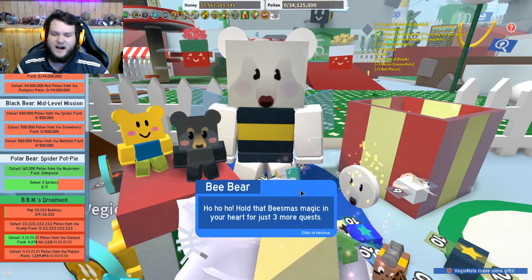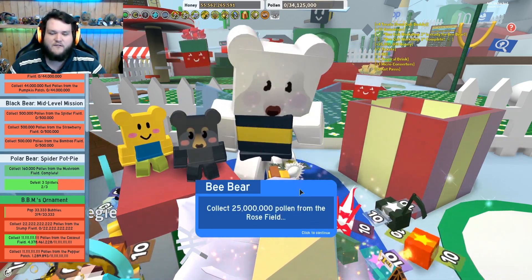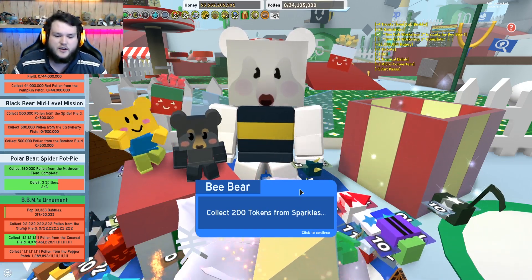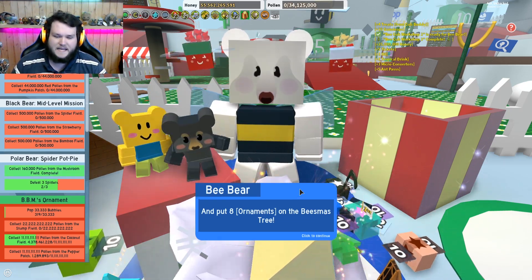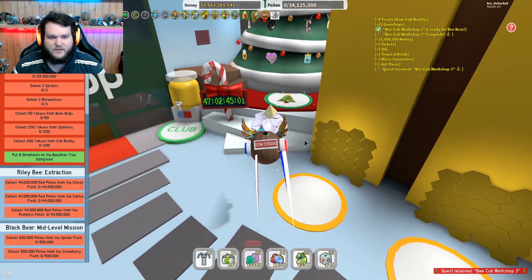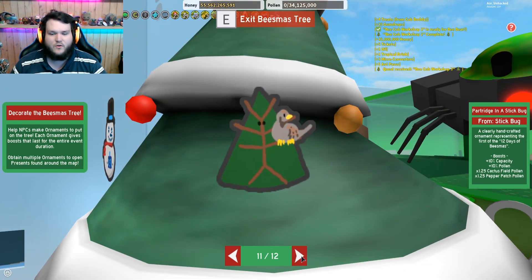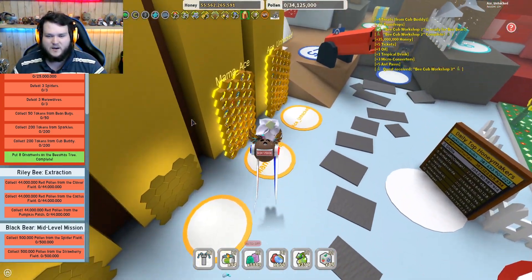Hold that beesmus magic in your heart for just three more quests. Collect 50 million white pollen, 25 million pollen from the rose field, defeat three spiders, three werewolves, collect 50 tokens from bean bugs, 200 tokens from sparkles, 200 tokens from your cub buddy, and put eight ornaments on the beesmus tree. I've already put on 11 ornaments, because all we are missing is the bubble bee man quest.